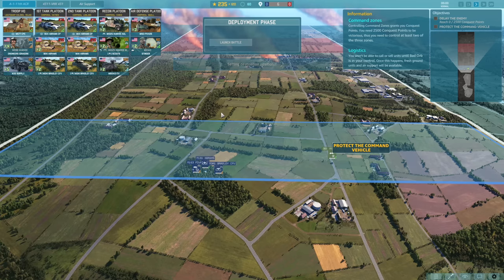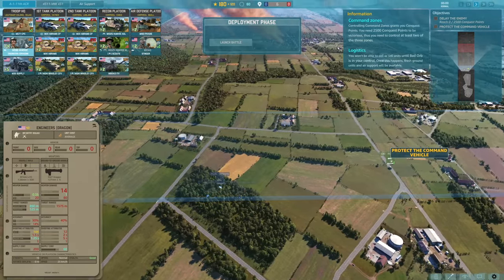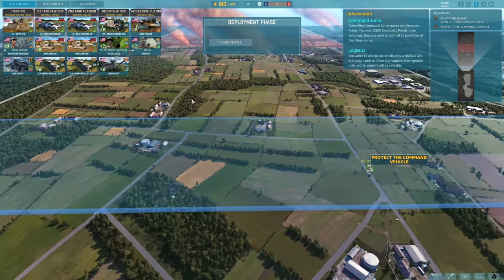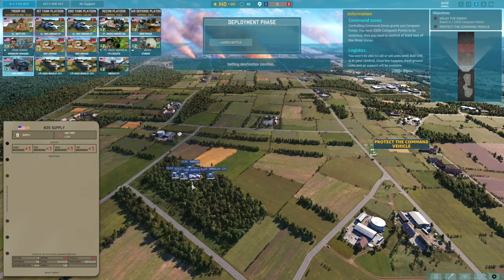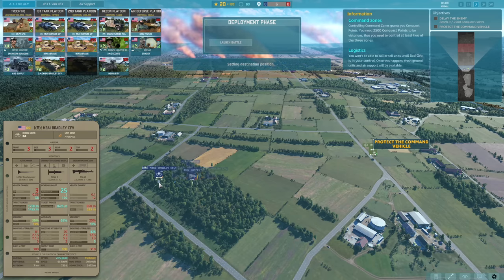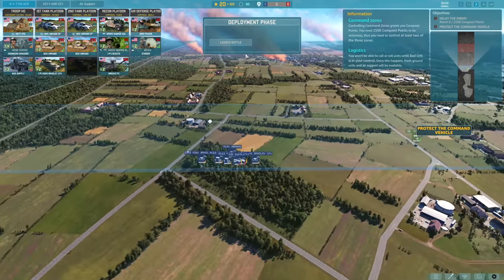We are going to need some AA, so I'm going to rely on the PVADs — double PVADs to deal with helicopters, as they're actually pretty good at the moment. We could also potentially bring in some Engineers with Dragons; we have enough for three squads, which could be good in these buildings. Let's do a couple of supply vehicles to fix up the Abrams. Maybe another Bradley instead of infantry, so we can bring infantry in at alpha. Let's go ahead and launch the battle.